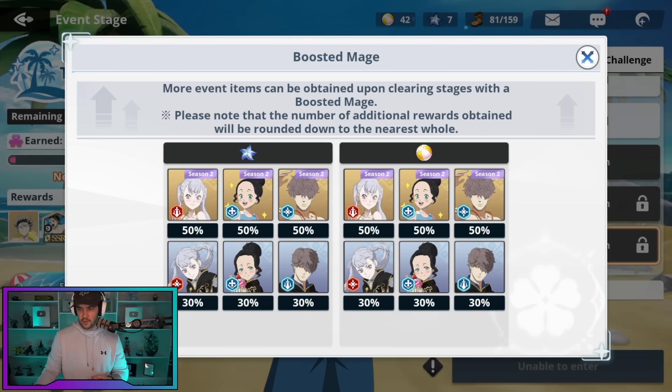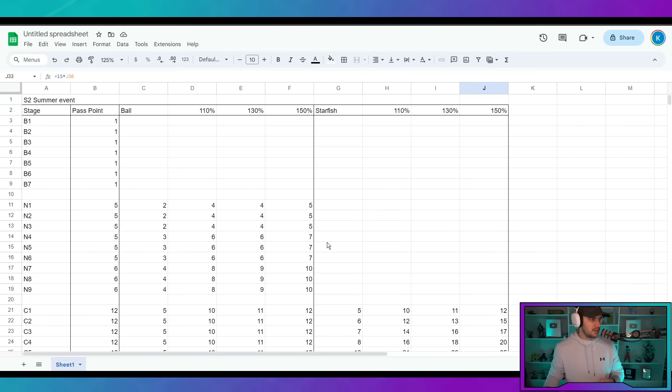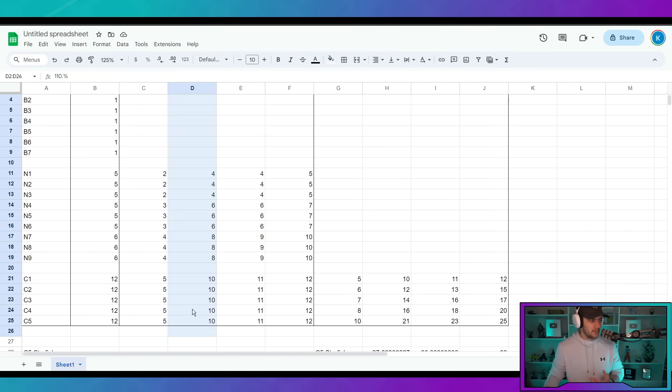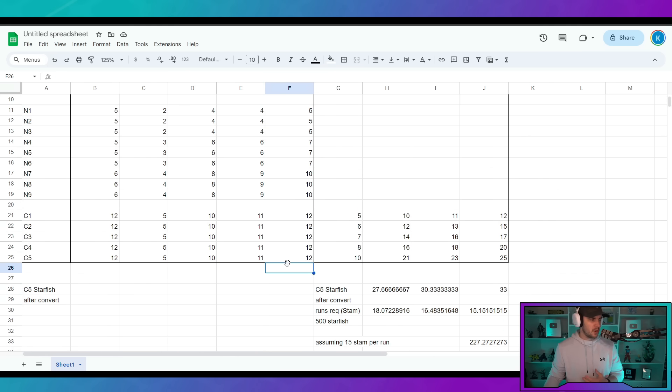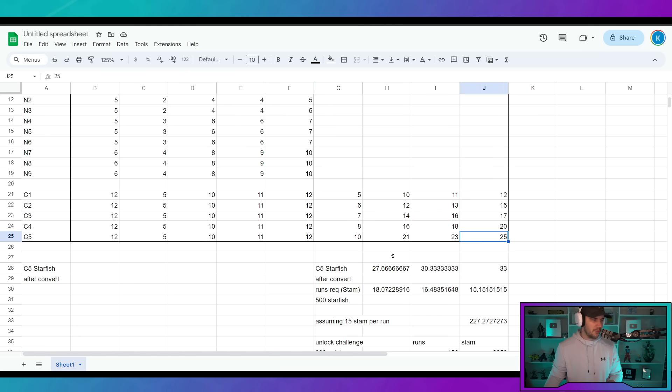You really want to max out as many of these characters as you can to get the extra bonus. So this column is if you have one seasonal unit, this is if you have two seasonal units, and this is if you have three seasonal units. If we go to challenge mode five, you can see that you end up getting 25 starfish if you use three seasonal units per run, compared to 21 if you use one. It may not seem like a crazy amount, but it is a decent difference.